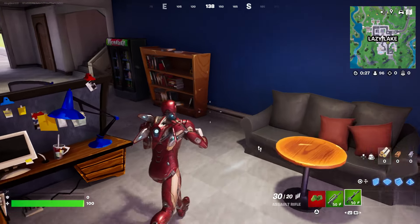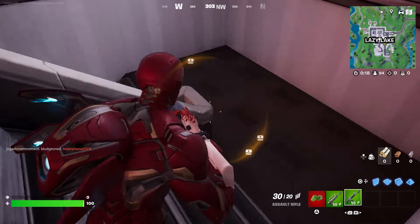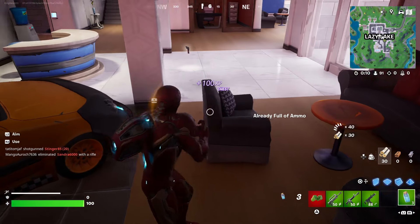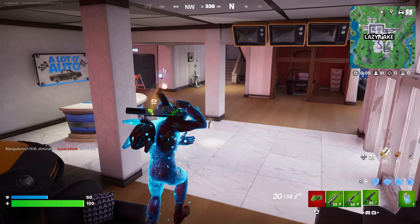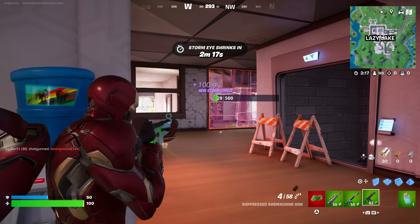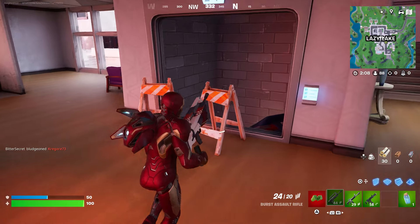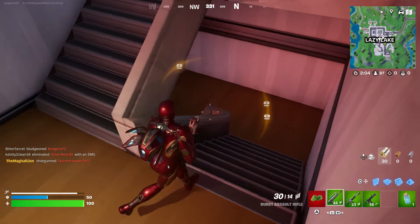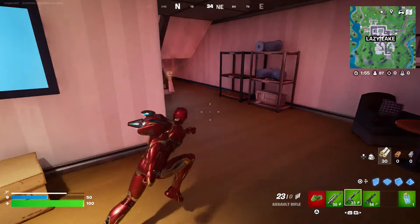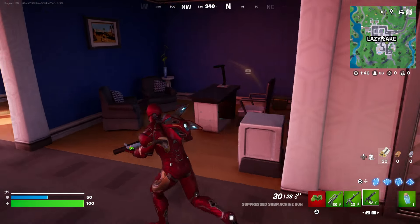Try to find a chest — you've got to be careful because there are some players here. Be careful of any other players. There's one chest right here — there you go. I'll stay low just in case a player comes trying to take me out. You always have to be prepared. I'm already struggling finding chests for some reason. Make sure you open the chest.